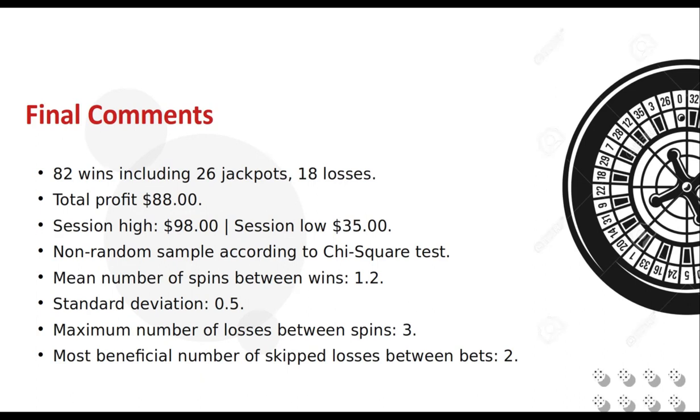I performed some statistical tests on the data. The chi-square test indicated that these results were likely not random. We may revisit this strategy at a later date with a new set of spins. The average number of spins before we won was 1.2 with a standard deviation of 0.5. That means that 65% of wins happened between 1 and 2 spins and 95% happened within 1 and 3 spins. The largest number of losses between wins was 3.